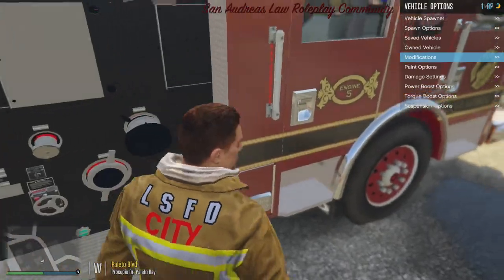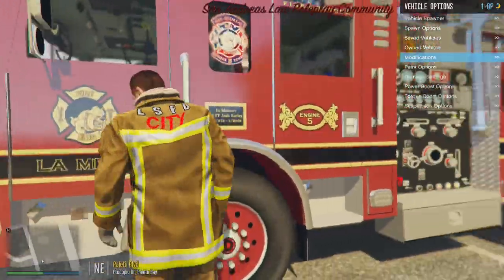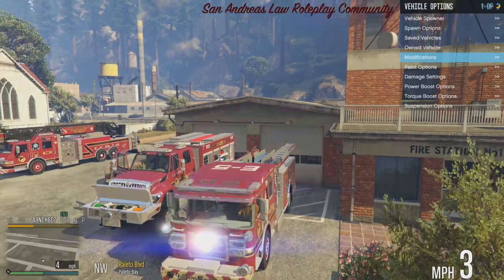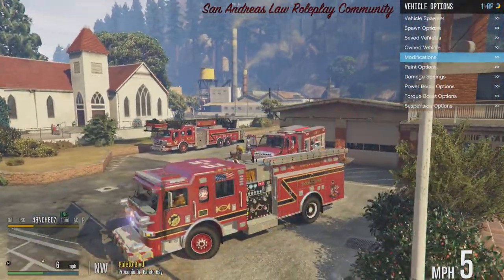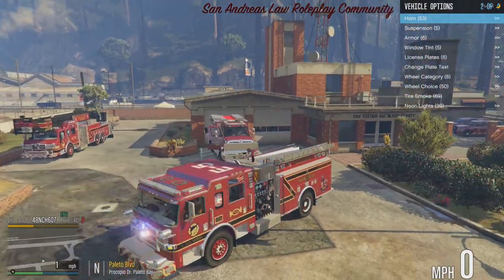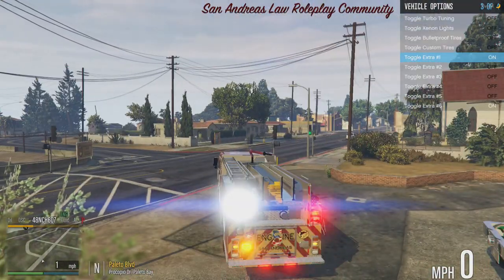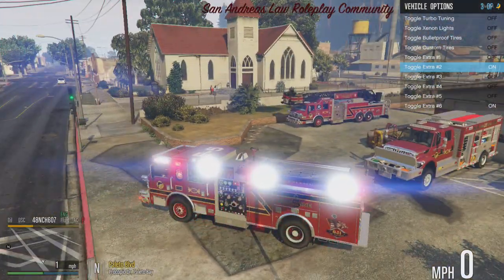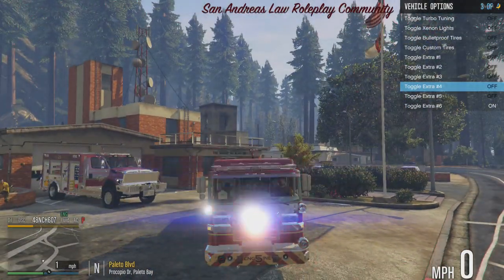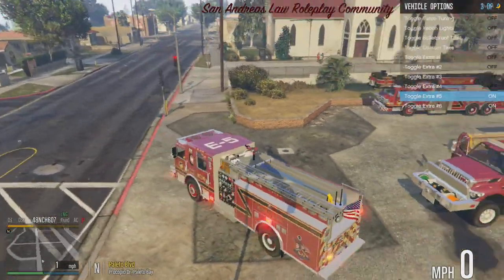Finally we end it off with our engine — the Pierce Enforcer. I need to fix the siren, but man does this thing look good. Going through the extras: extra one is your rear floodlight. Extra two: left side flood. Extra three: right side flood. Extra four: front visor bar, all-red override. Extra five: light on top.